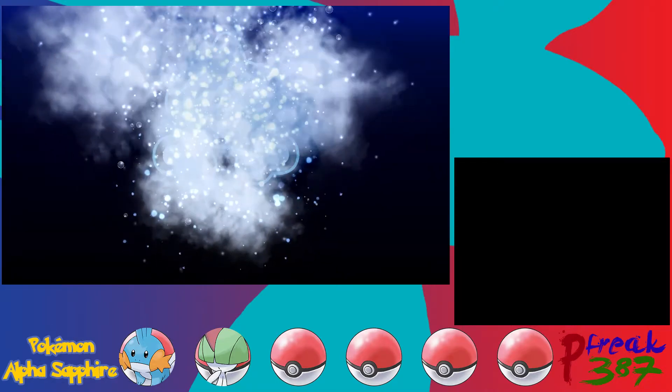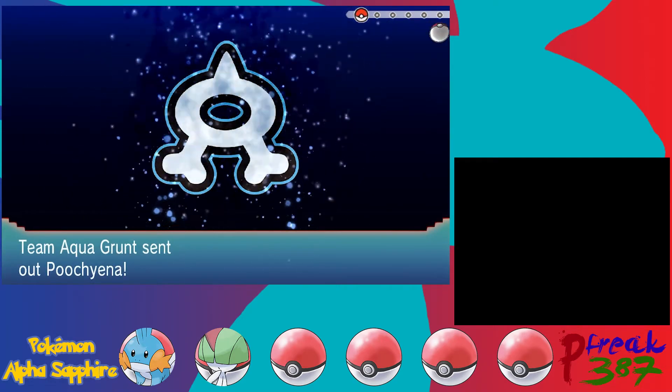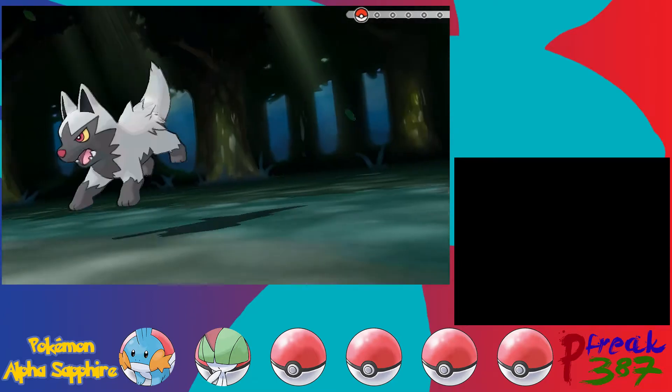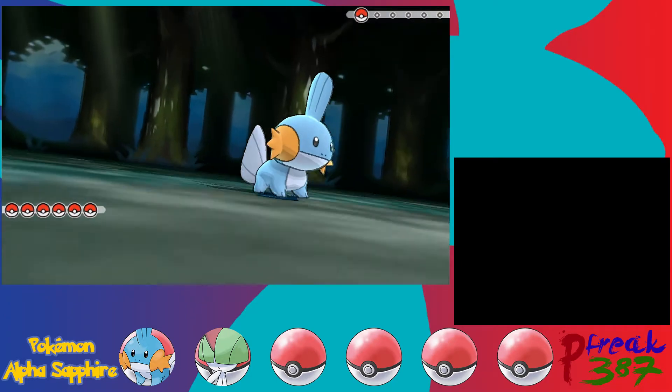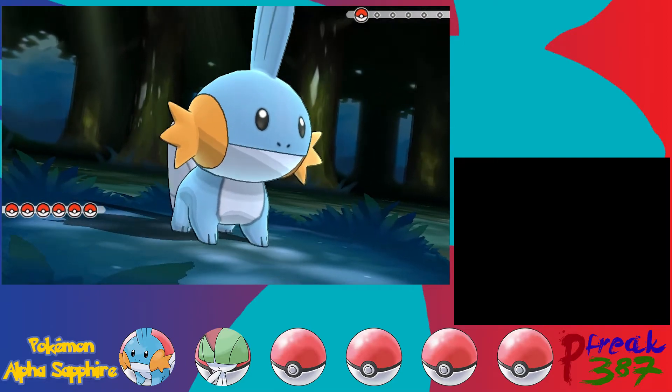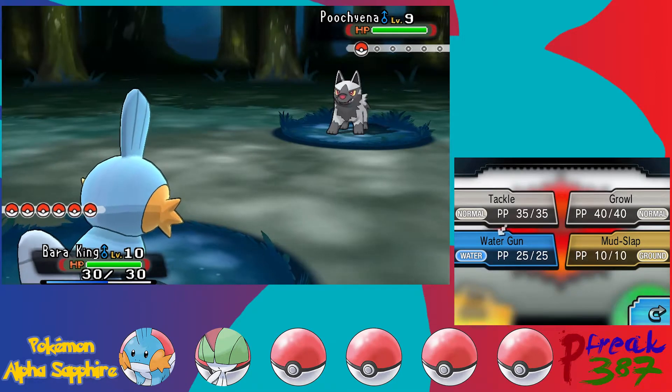We get our first encounter with the evil team of this game — Team Aqua. Of course, depending on what version you're playing, you'll face a different team. You'll be facing Team Magma in Omega Ruby. They're basically the same with just differences in Pokemon later in the game, and they have different goals. We'll get more into it later in the story.